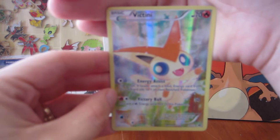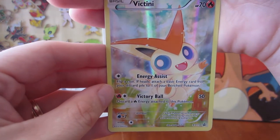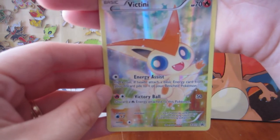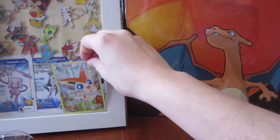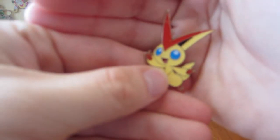Let's just let the camera focus! So that Victini, it's so adorable! And it says energy assist — flip a coin, if heads attach a basic energy card from your discard pile to one of your benched Pokemon. And then it's got Victory Ball, and that's a burning fire energy move. That's kind of common with fire Pokemon — I noticed they burn a lot of energy.